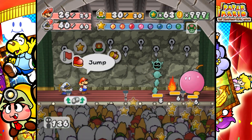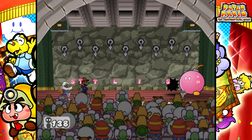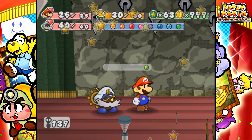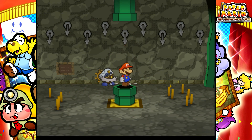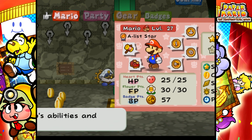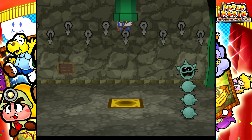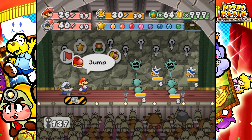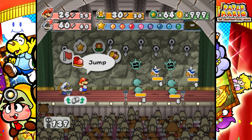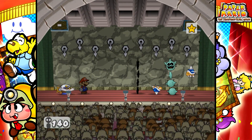I equipped the Spike Shield and Ice Power badges because we're going to need these for the Chapter 5 enemies. We've got the Bulky Bob-ombs here on floors 41 through 49. We've got Dark Paratroopas, which are like the Dark Koopas but they fly. Bulky Bob-ombs, Lava Bubbles, Poison Pokies — which we saw in Chapter 6 — and also the Spiky Parabuzzies and Spiketops, which I believe were also in Chapter 6.